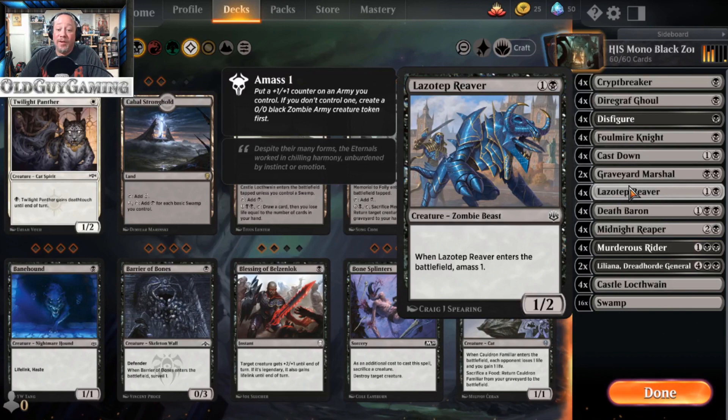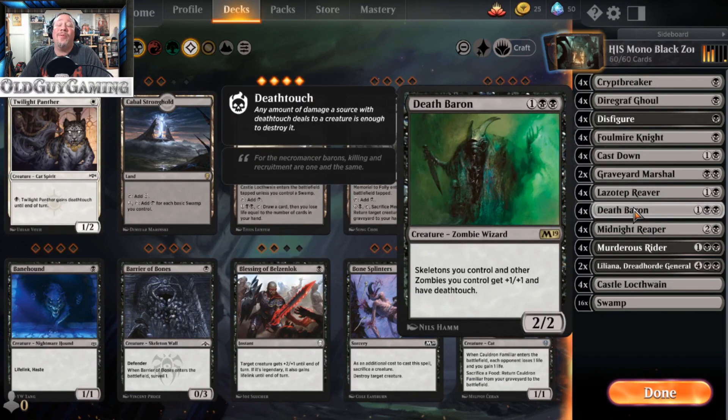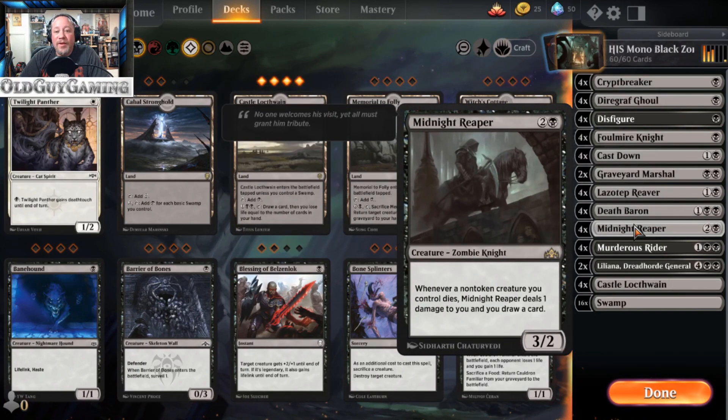Lazotep Reaver — you're not only creating one Zombie, you're creating two with this one. I love this card from War of the Spark. And then of course I get Death Baron back — every other Zombie you control gets plus one, plus one and deathtouch. Boy, does that change the board state when every creature, even your little 1/1s, have deathtouch. You are going to be losing creatures, and Midnight Reaper is additional card draw — it does the same thing basically. This whole deck is really built around card draw and filtering through to get what you need.